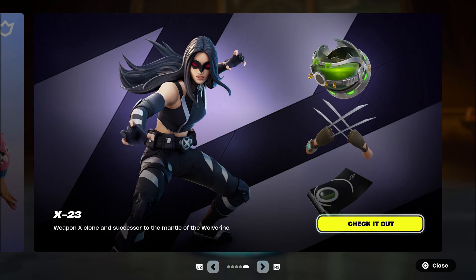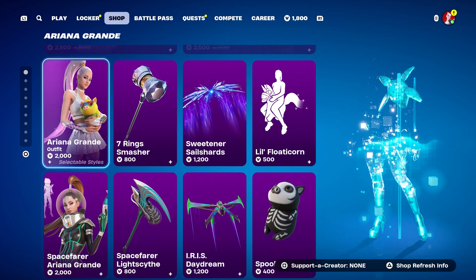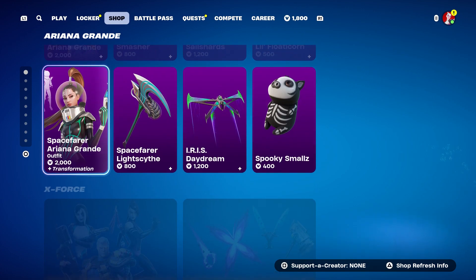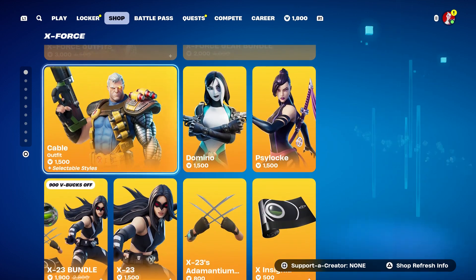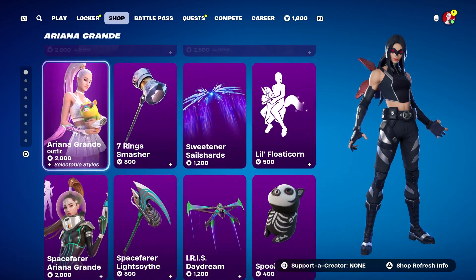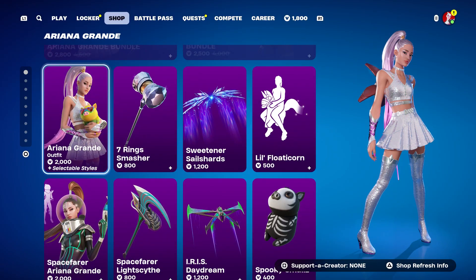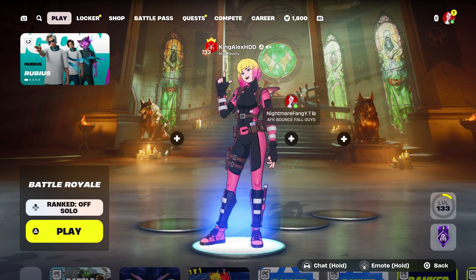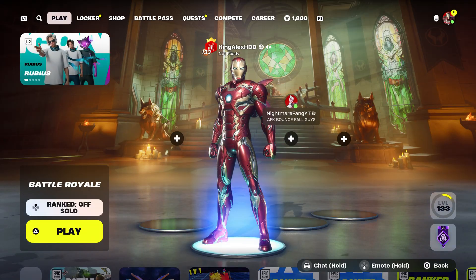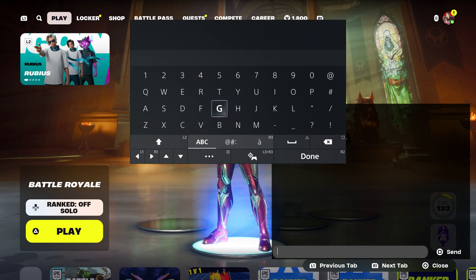In this video, some people are definitely having problems trying to get some of these skins — they are not receiving them in their locker. This includes the Ariana Grande skins, both of them, and also the X-Force and X-23. Some people are having a hard time getting them. I'm going to show you how to get them back by following these steps. I had this happen to me with the new Iron Man.